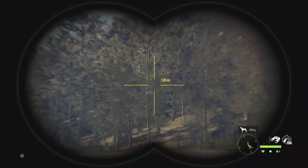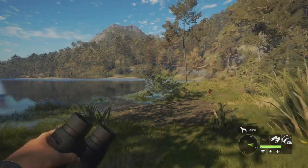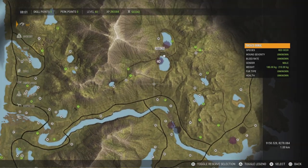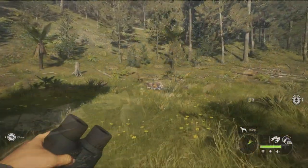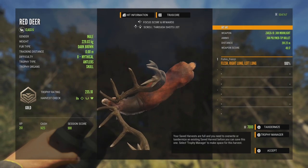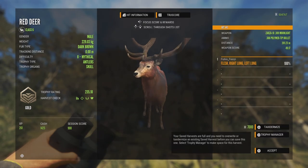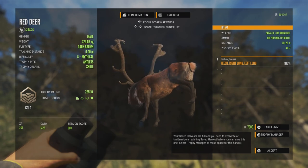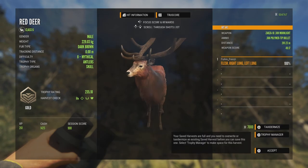I'm kind of bummed that chamois lost their drink zones, but I guess they wanted to make it more realistic since chamois don't drink much in real life. Let's fast travel back and pick up our mythical. Here he is — a 235 kg, 229 score. That probably could have been a troll legendary. The rack just goes straight up — I've never seen that before. That is so cool.